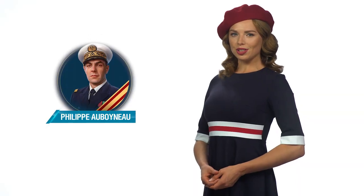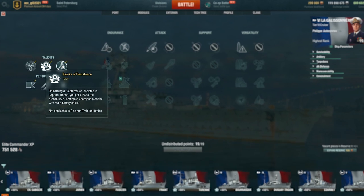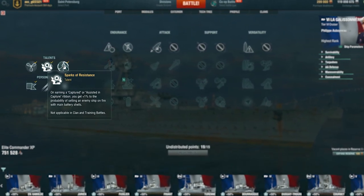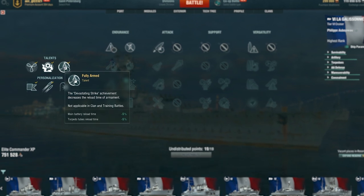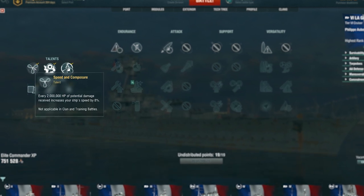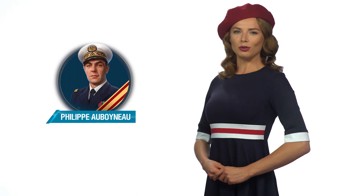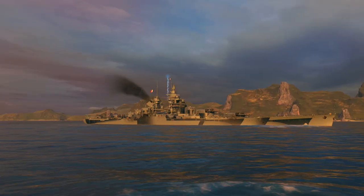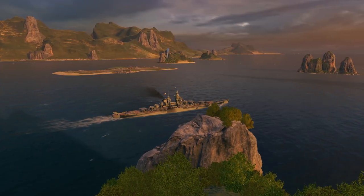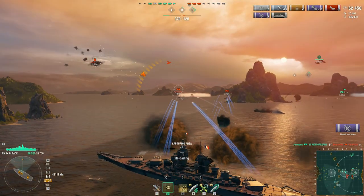A new historical commander has arrived from France as well. Welcome Philippe Au Boisneau, who possesses 3 talents simultaneously. Sparks of Resistance increases the chances of setting fires with your HE shells after a key area has been captured. Fully Armed reduces the reload time of your ship's armament and is activated after the Devastating Strike achievement is unlocked. His third and final talent is Speed and Composure, which increases the speed of your ship for every 2 million points of potential damage received. The activation of any of these talents is accompanied with the launching of a Signal Flare, and any ship headed by this commander will have a unique ensign and colored tracers.